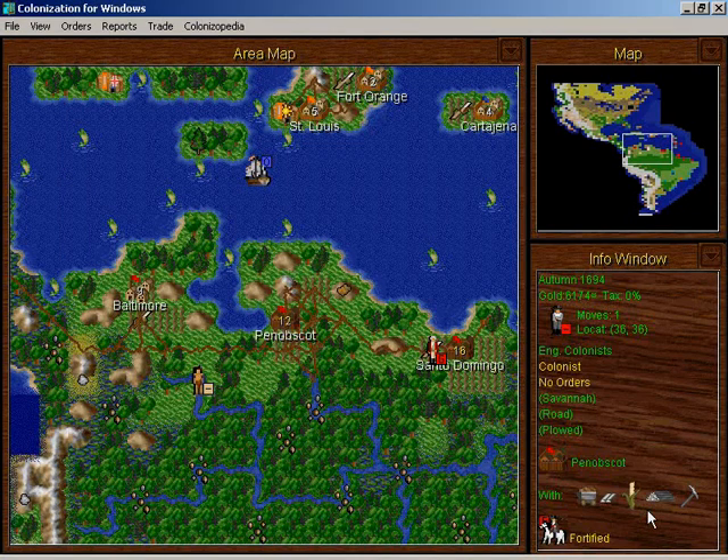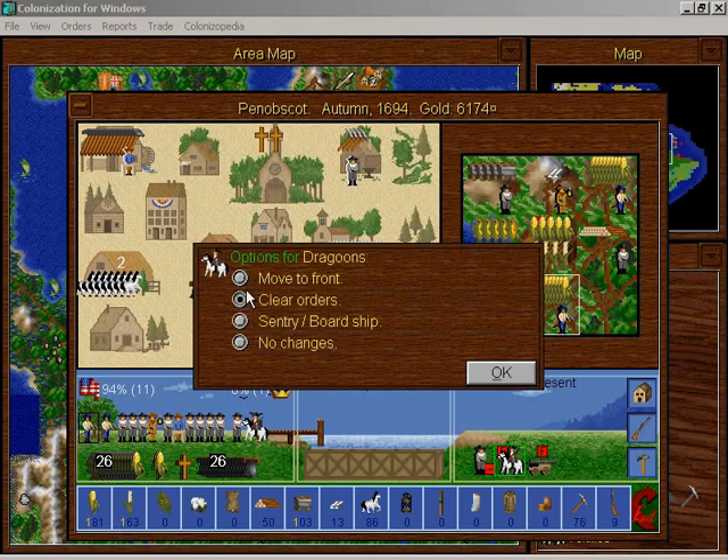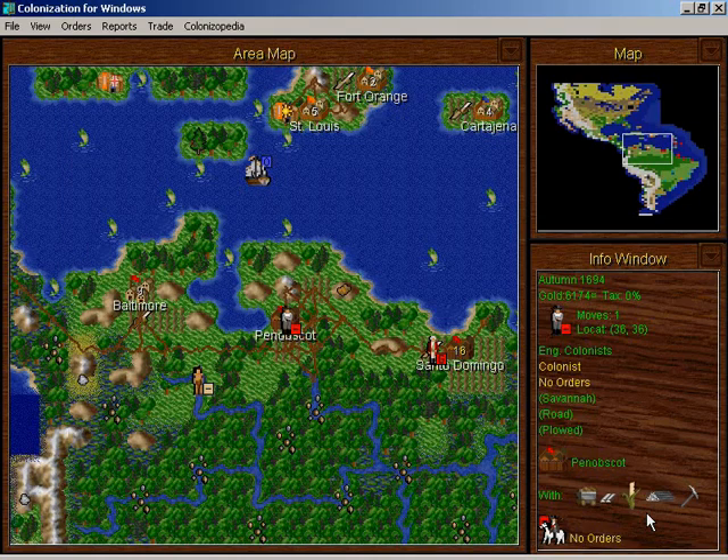I think I'm gonna send this guy to Baltimore. He's probably from San Domingo. Or maybe this guy's gonna get killed by Indians. In which case, I'd better clear the orders for these dragoons first. Get away from my road.